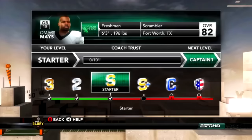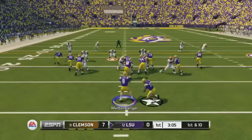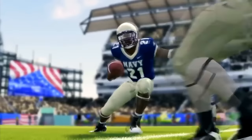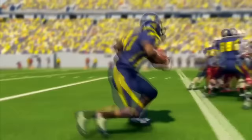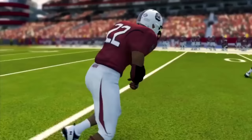The sixth confirmed feature is ESPN, which should be no surprise since it was also in the NCAA games. ESPN will be back for EA Sports College Football 25. It's not in Madden — possibly due to NFL restrictions, since the NFL is strict about a lot of things and vetoes a lot of content from Madden. That's another reason the college games are typically better: EA doesn't have to deal with the NFL. ESPN, while absent from Madden, will once again be in the college game.